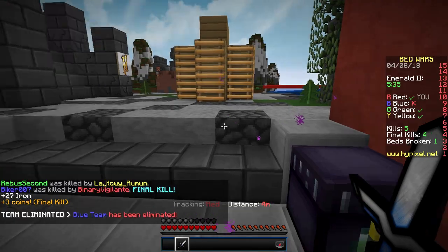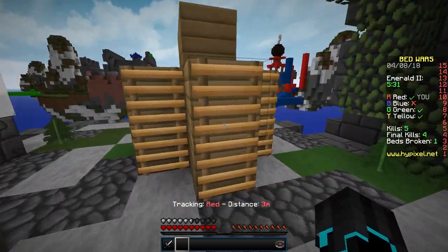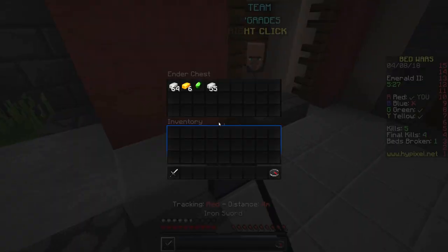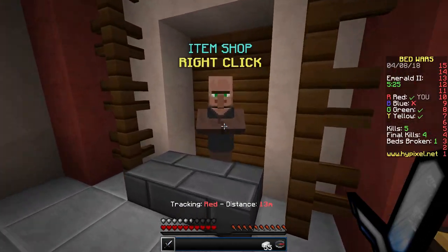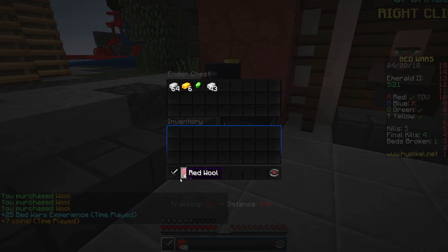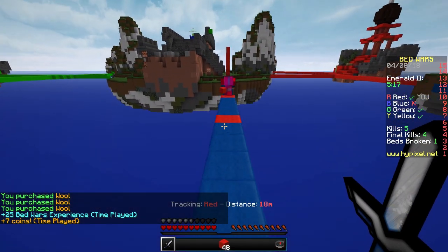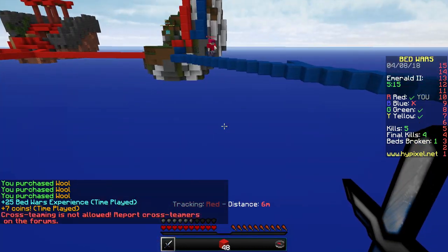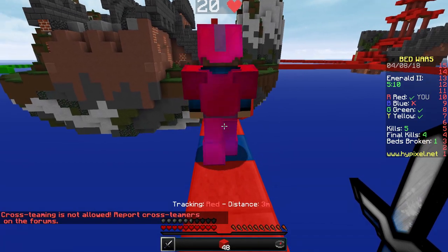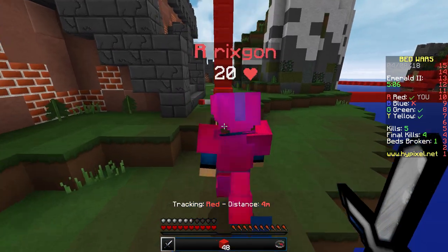We got an emerald out of that, which is cool. They had nothing in the chest other than a stone sword, which our teammate took — that's fine. Let's get some blocks and head to the middle for more emeralds. We actually have armor protection already, which is perfect. All we need now is sharpened swords.